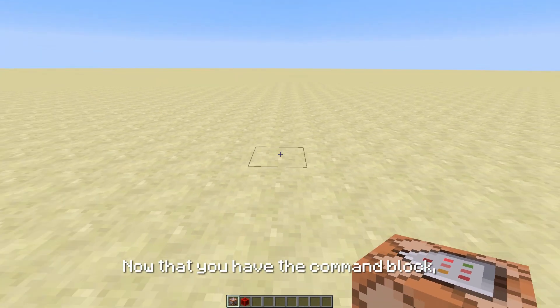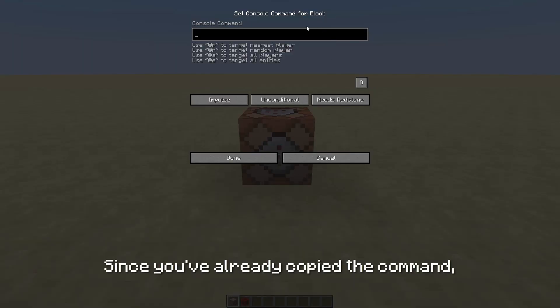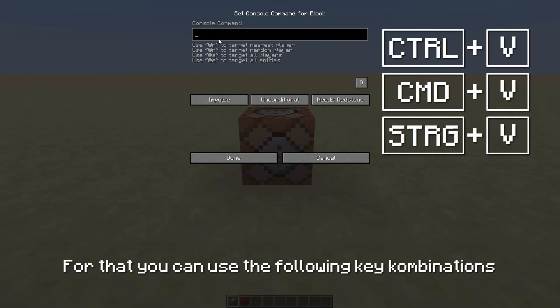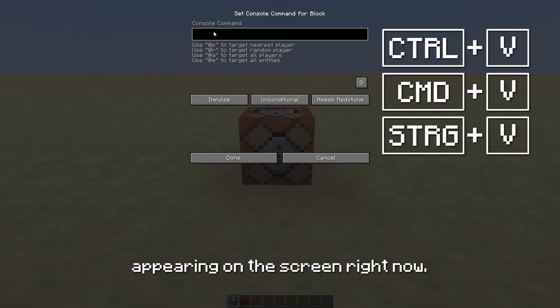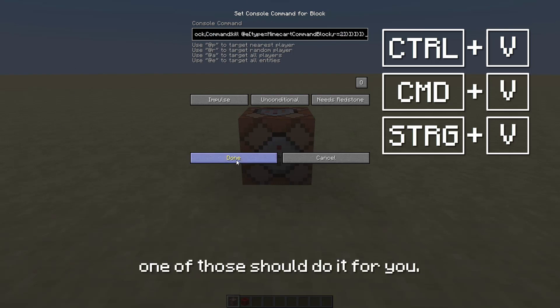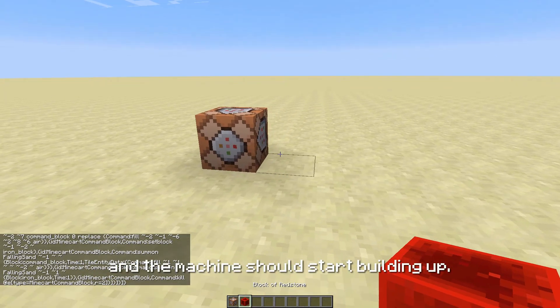Now that you have the command block, you just need to place it down and open it. Since you've already copied the command, you now just need to paste it in. For that you can use the following key combinations appearing on the screen right now. Depending on which keyboard you have, one of those should do it for you. Now you just need to activate the command block and the machine should start building up.